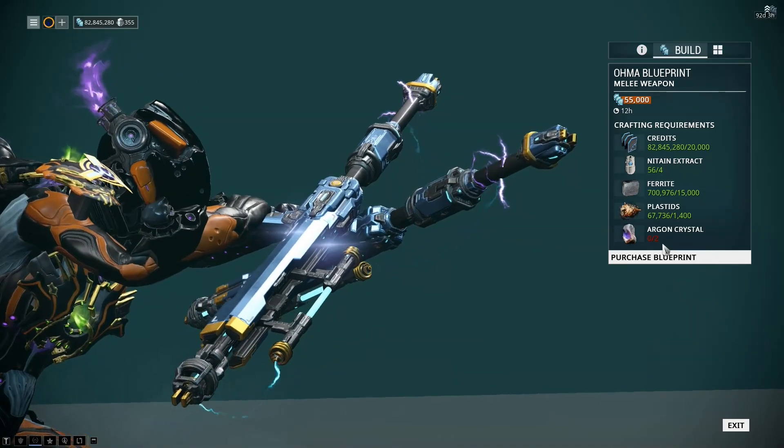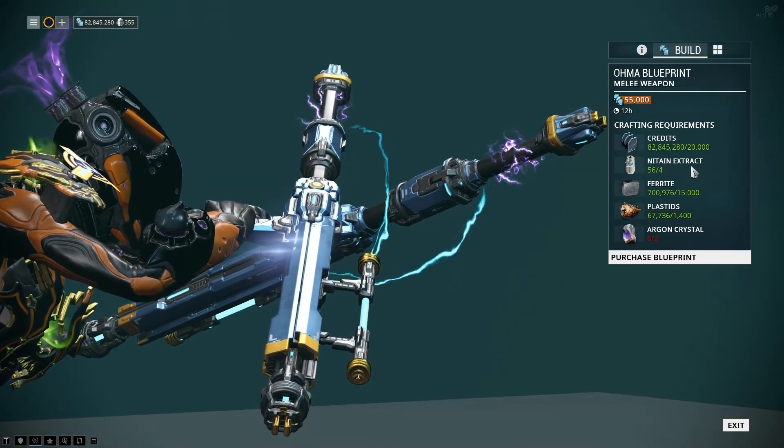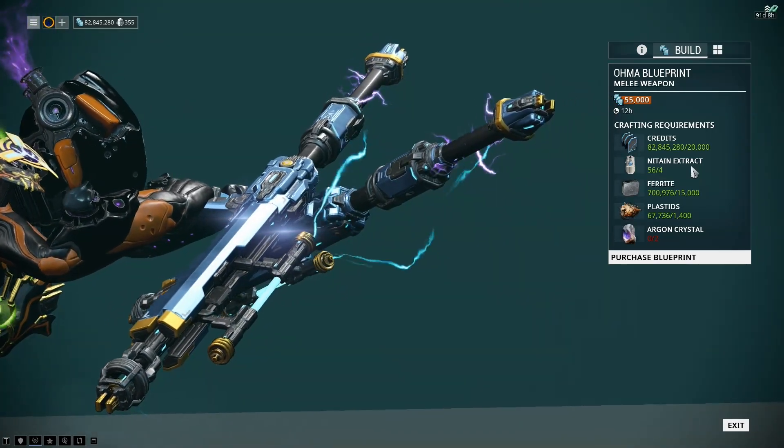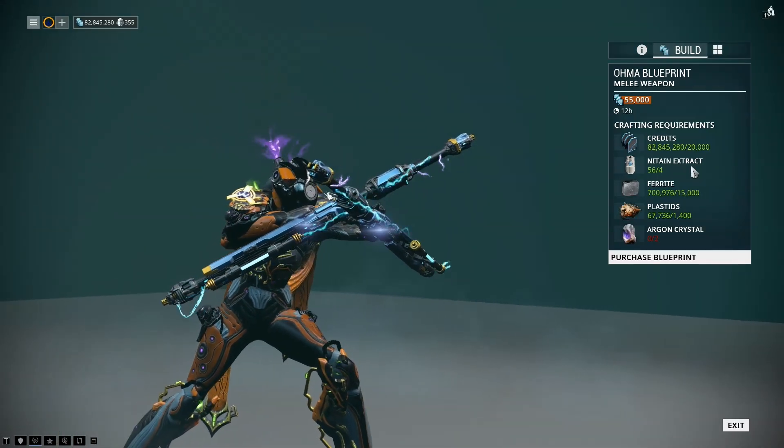If Vauban taught us anything, it's that you really need to collect these things and have a stockpile of about 15 to 20, just in case the new primes are very heavy on those things.